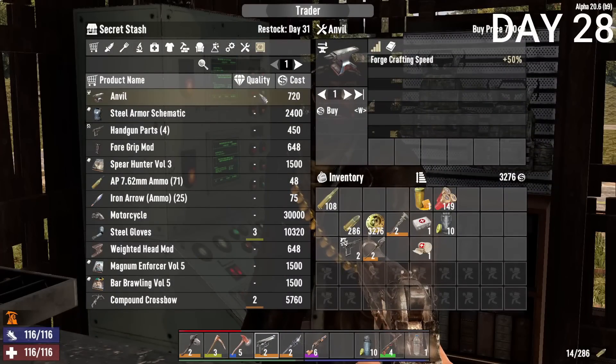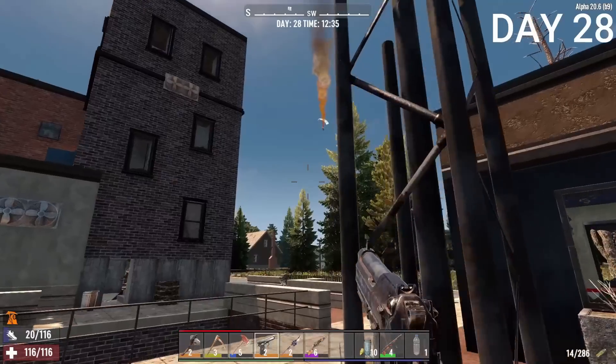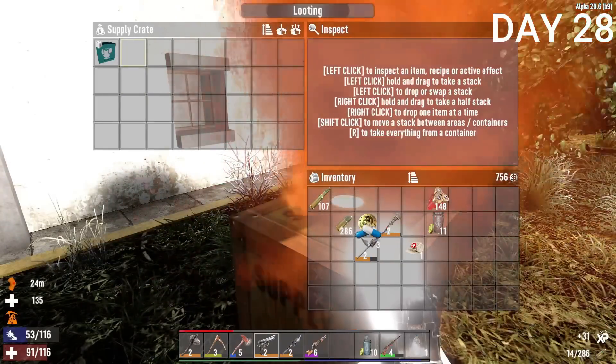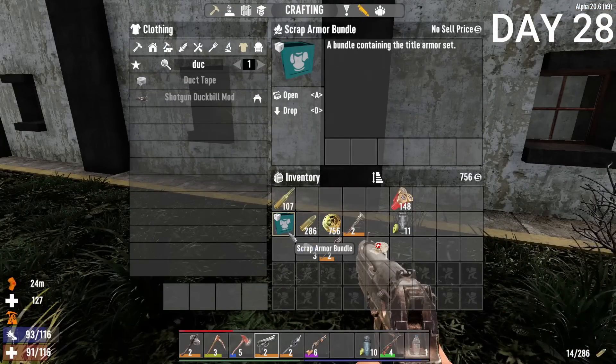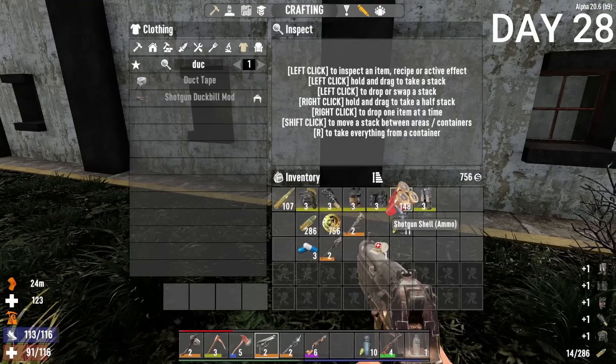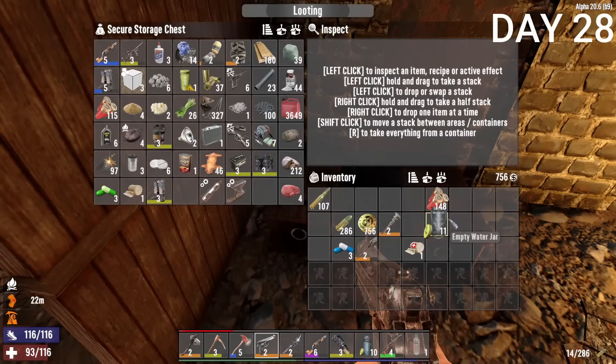I bought an anvil from the trader — it increases forge crafting speed, not super necessary but pretty cheap so I grabbed it. Another airdrop had antibiotics, which is always good, though the scrap armor it gave wasn't useful — it takes too much stamina and makes you really slow when running, so I put it in a chest.